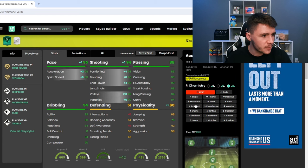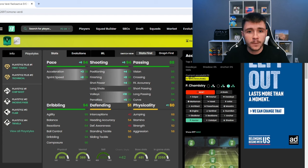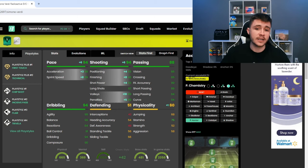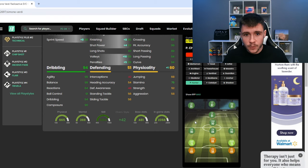When it comes to chem styles, a lot of people are saying to give him the Dead Eye for a bit better shooting and passing. But that pace split is kind of scaring me, so I'm going to go ahead and give him the Hunter chem style. With the Hunter, he is going to have 94 pace overall — 99 acceleration and 89 sprint speed. He should be quite quick in game. Most importantly, we're going to give him 94 shooting: 93 attacking positioning, 96 finishing, and 93 shot power, which should be extremely clinical. With the Hunter, there's a lot of versatility — you can incorporate him as a goal scorer or as a playmaker with his high passing and dribbling. With the Hunter chem style, he becomes a 91-rated center forward.